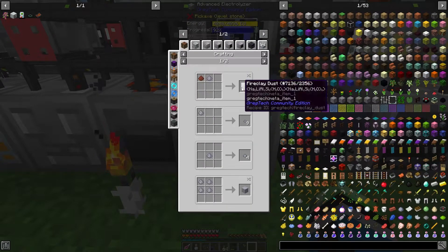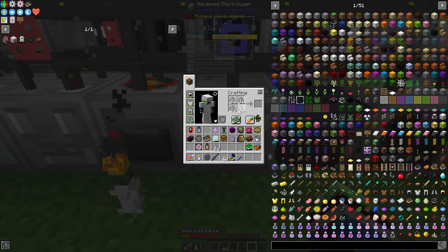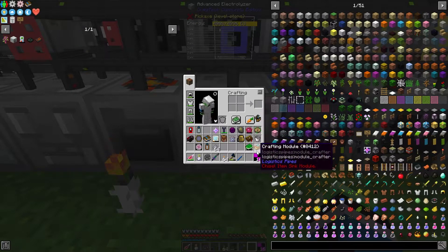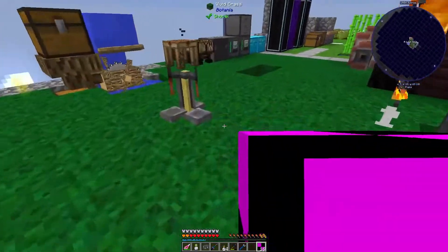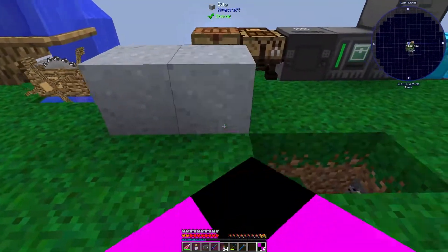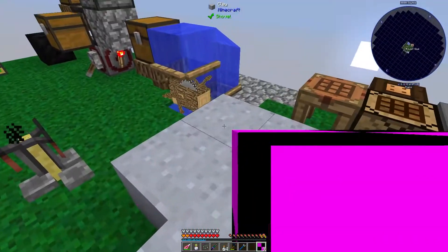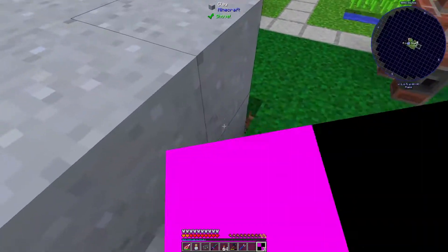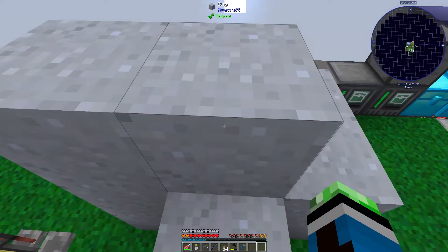Can I do something with this clay dust? I can turn it into clay blocks - which don't have a texture. That's really weird, why did that not have a texture?